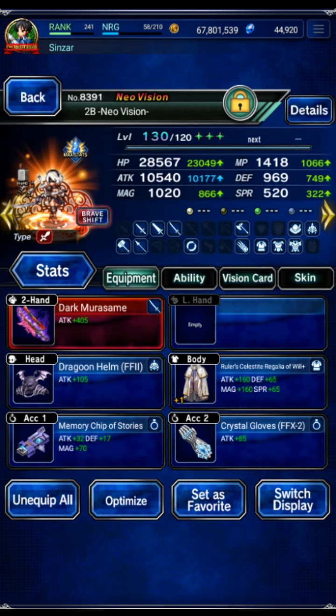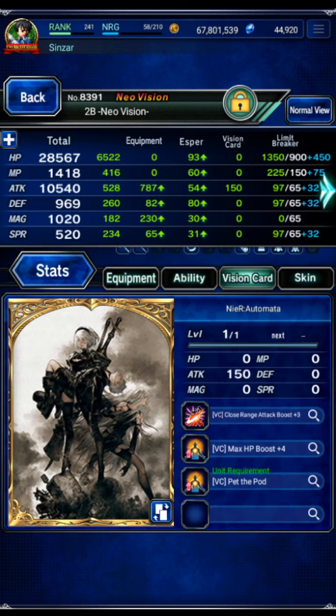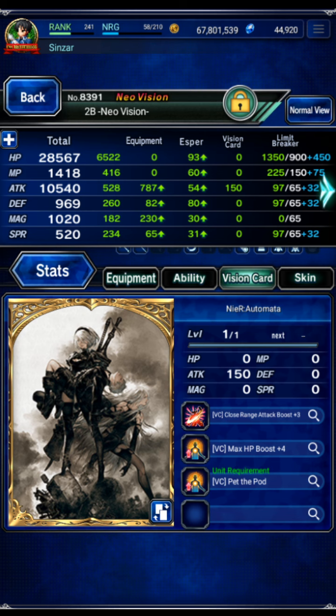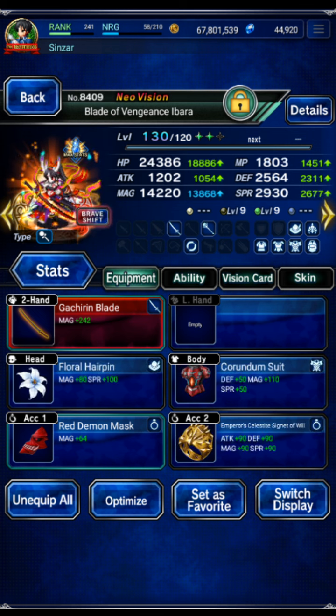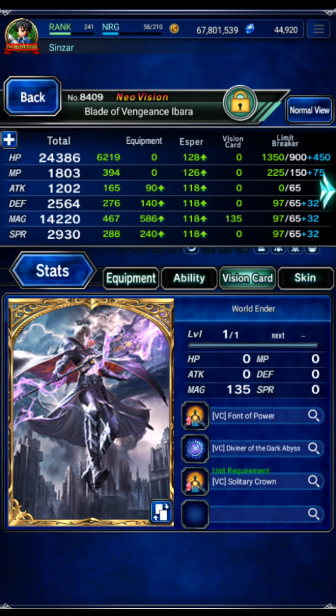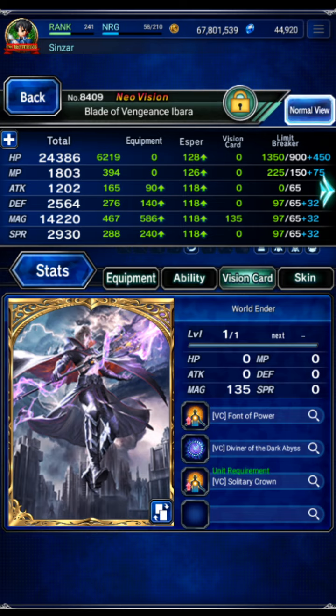2B is LB damage versus beast and stones, and I believe she's maxed on everything — no leader skill, so only 10.5 attack power. And then Ibarra in the shift form is, again, beast and stone killer LB damage. There's the materia, and there's the card — 14.2, maxed and maxed.